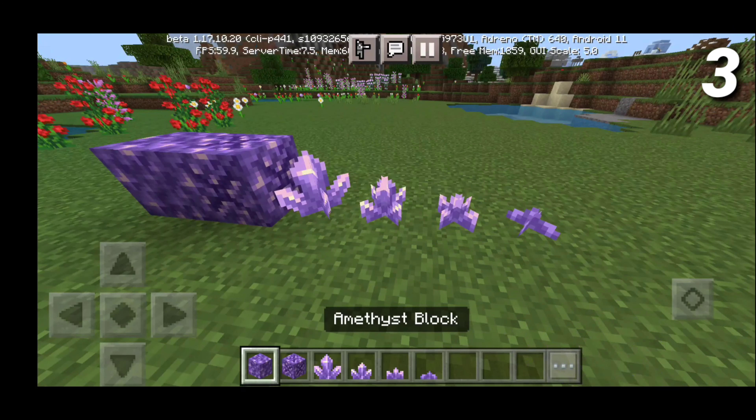Next up we have a medium amethyst bud, and last but not least, we have a small amethyst bud. I just love the way they look — they're honestly pretty cool. I'm going to be placing a bunch of them down here because I just think they look amazing. They're absolutely beautiful. I love the way the amethyst block looks because it's purple and there's not many purple things in Minecraft. Purple is a pretty cool color — it's very underrated, not going to lie.